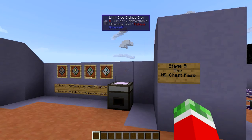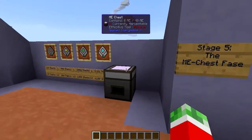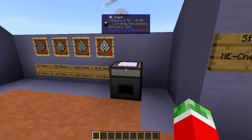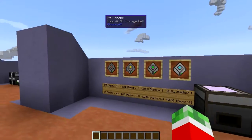Next up is stage five, which is the ME chest phase in my opinion. The ME chest phase is pretty much when you want to start storing your items digitally using Applied Energistics, but don't really want to have a massive network yet — just the ability to save you from having a bunch of chests. That is where you make the ME chest. The ME chest is a block that allows you to store items in it using the ME storage cells.